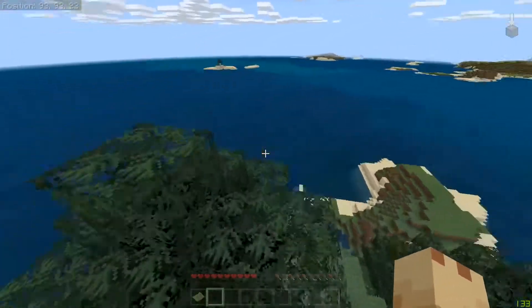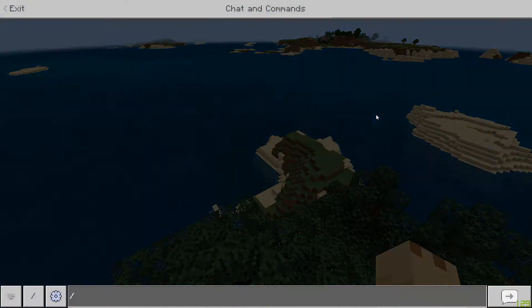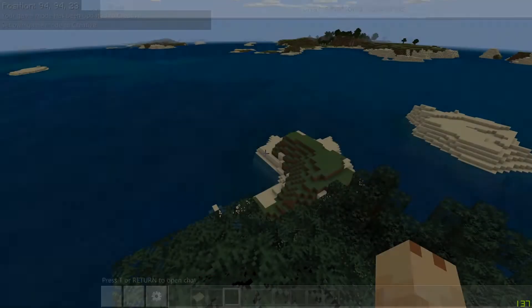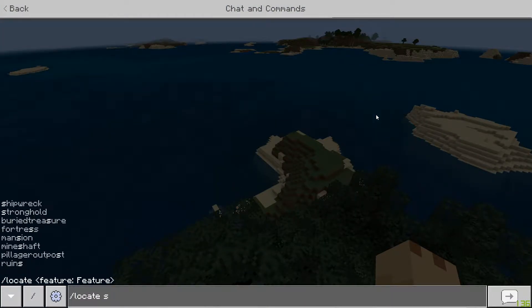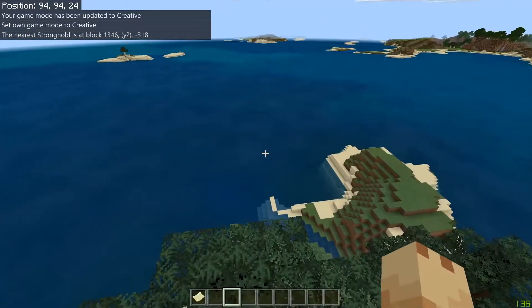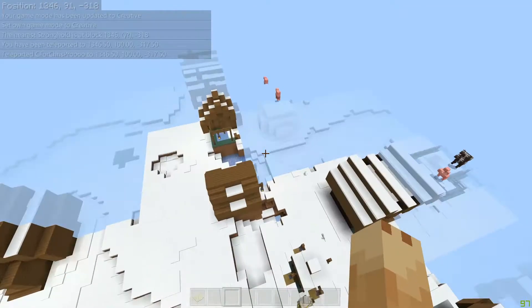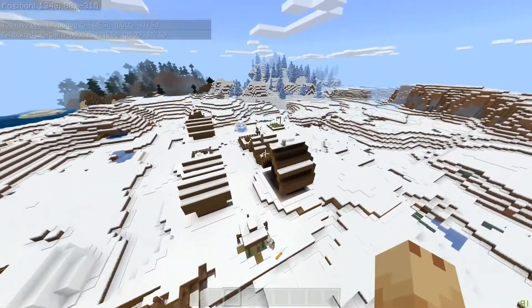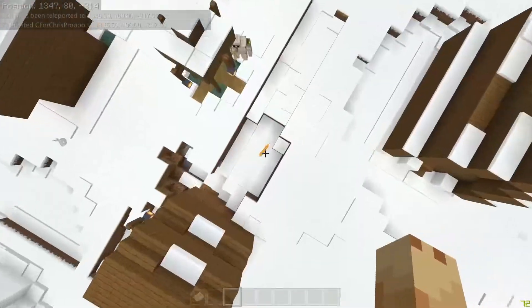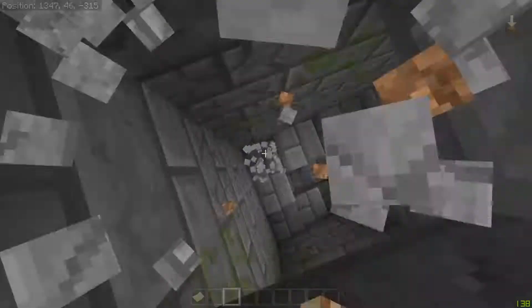Starting a new world in Minecraft Bedrock. The first thing I want to do is run the game mode creative command, and the second thing is to run slash locate stronghold — that will tell us where the stronghold is. If we teleport to it, there's usually a village above a stronghold, well not always but most of the time. So if we go down here we should run into a stronghold.